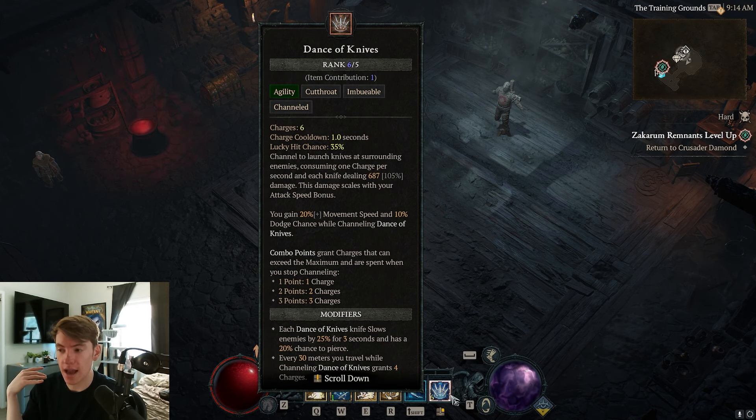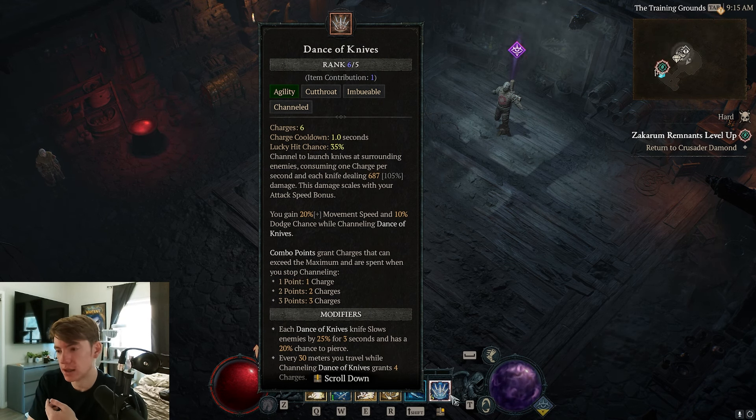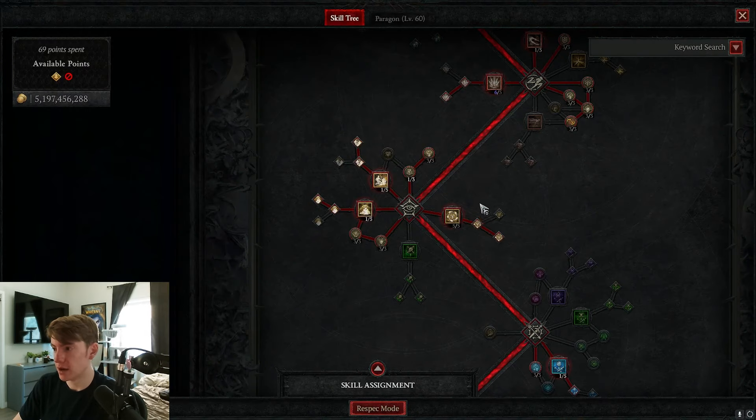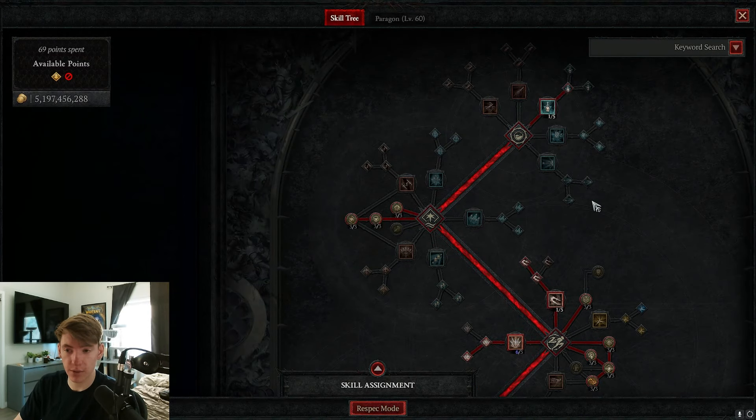Dance of Knives doesn't gain increased attack speed from attack speed; instead it actually increases its damage with attack speed, so getting attack speed is kind of like a damage multiplier. While it's active, you also gain increased movement speed and a little bit of dodge chance.